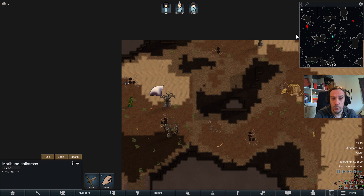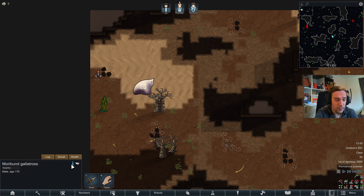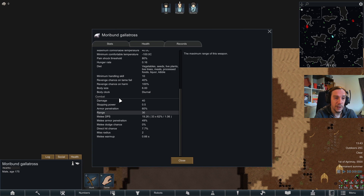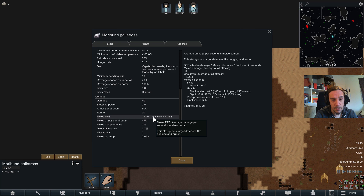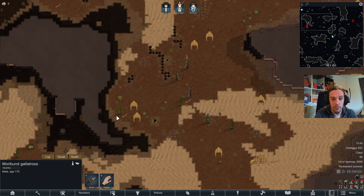The special thing about this biome is we're having lots and lots of Galatros skeletons. With the Rim of Madness bones mod installed you can actually harvest bones out of those, but I don't have that installed for this run. A specialty of this biome is the Moribund Galatros. You don't want to fight Galatroses if you can avoid it — they have an explosive ranged attack with 40 damage per hit and their melee DPS ranges at 33. They're basically firing frag grenades and punching you like a truck. One of the most dangerous animals in the game — an upgrade over the thrumbo.